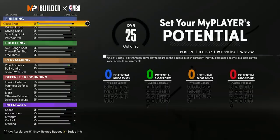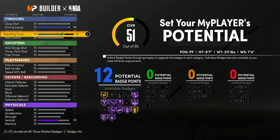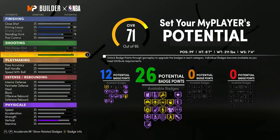Now we're going to get into the stats and badges. Starting with the driving, you want 12 driving badges so you can get Heatseeker, Post Riser, and Fearless Finisher all on Hall of Fame. You're also going to have a 99 driving dunk, a high layup, a high standing dunk, so you're going to need a lot of standing dunk animations. You're also going to get contact dunks.